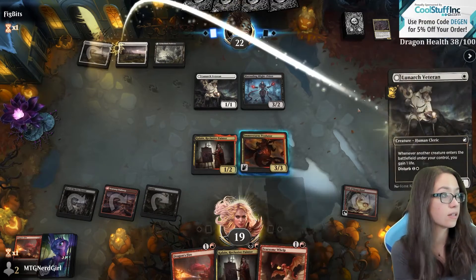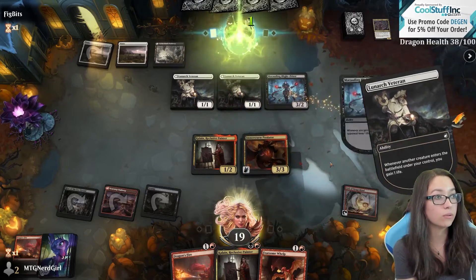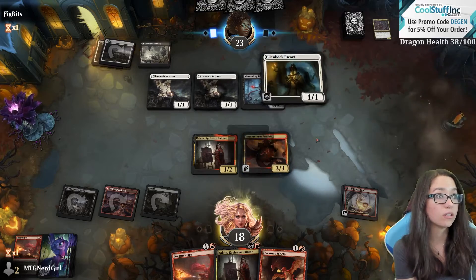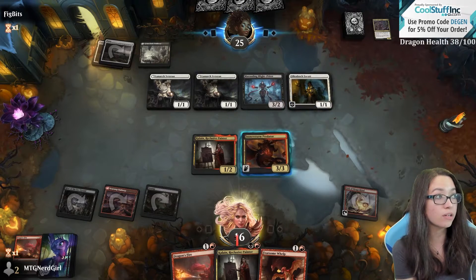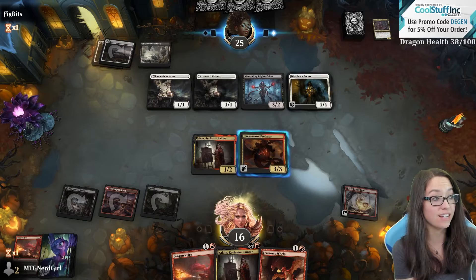Next turn we can cast both of these things to protect our card. We do want to kill this next turn regardless. I liked the blight priest draft deck, it was great.